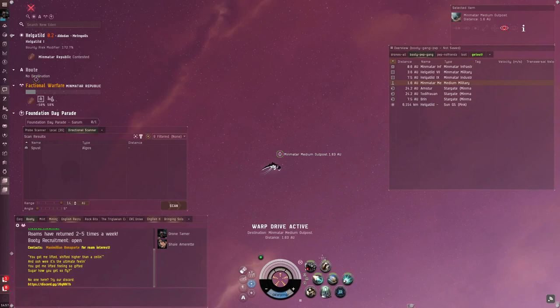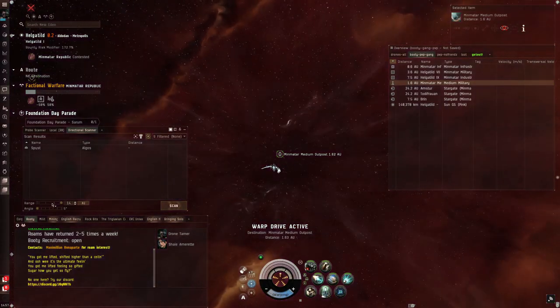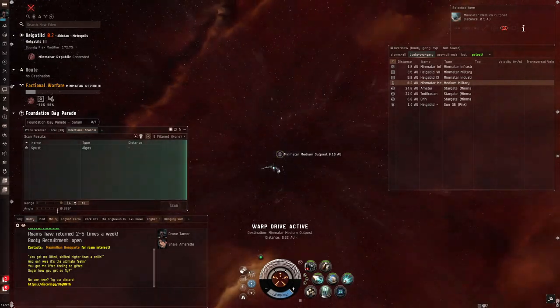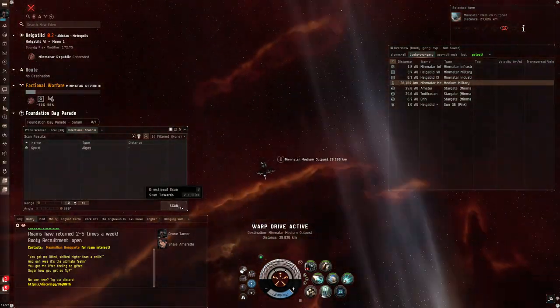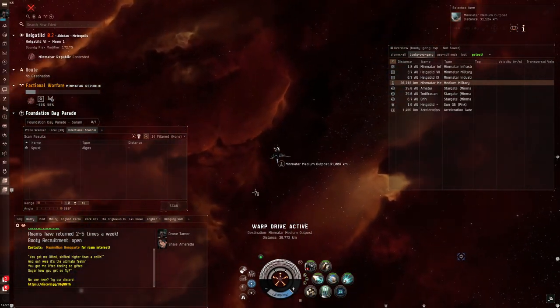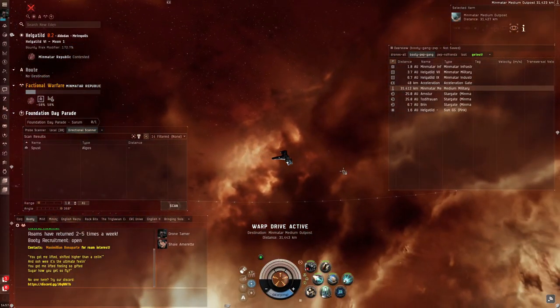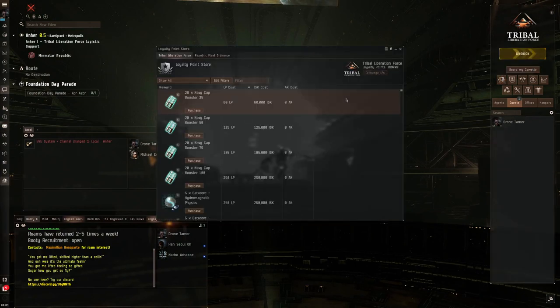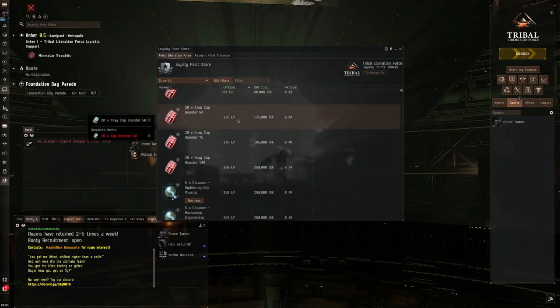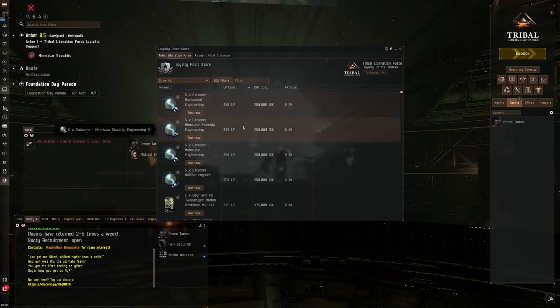It would be great if there was a tangible resource worth fighting for in these areas, kind of like sugar in the Caribbean during the Age of Sail. But you, as a Capsuleer, are fighting for loyalty points, or LP. These loyalty points are awarded by various NPC organizations in EVE, including the Militias of Major Empires, and you can trade this LP at stations for various items.